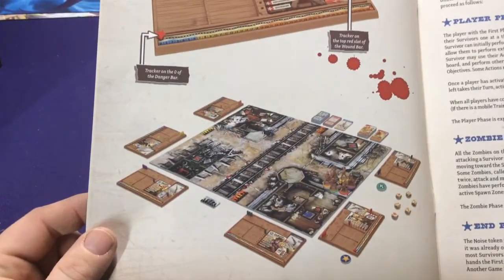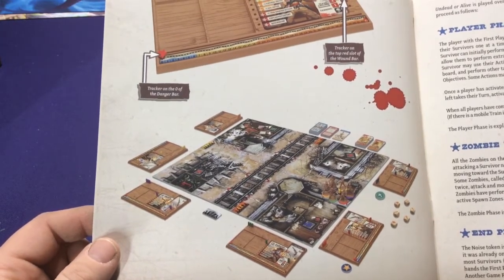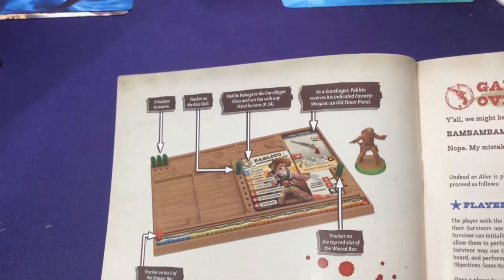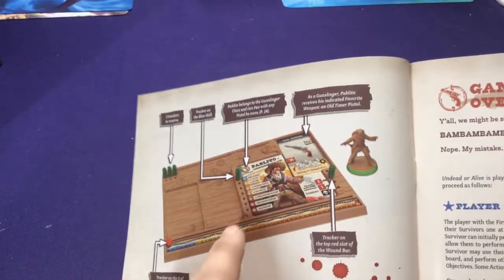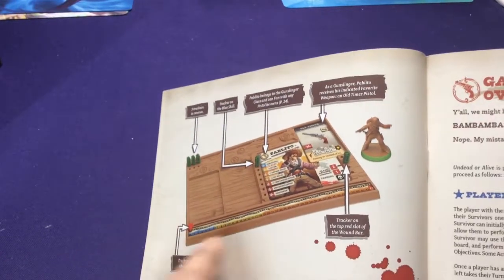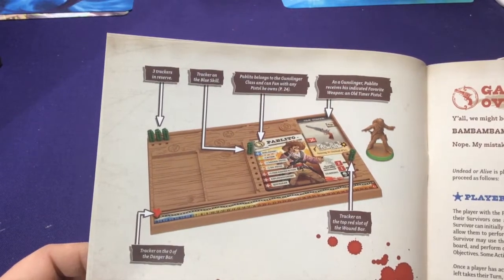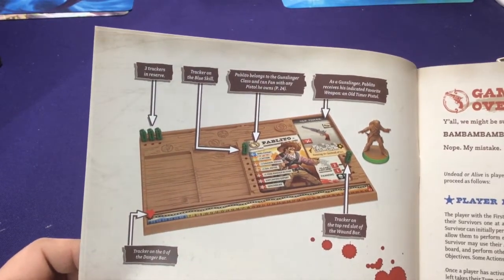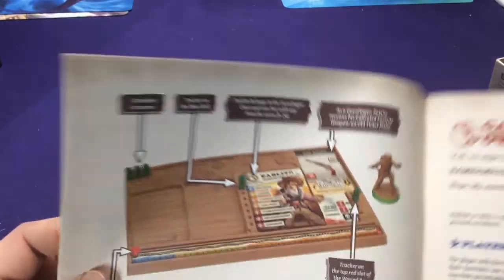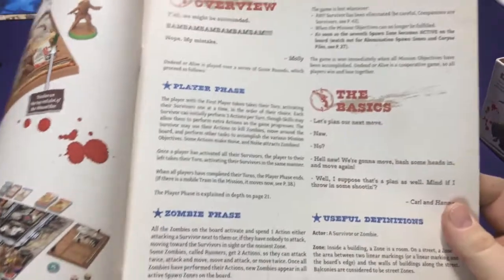Here is a setup for six players showing their board, their starting cards, and all their pegs. You have little pegs indicating health, special abilities, and your starting card. Your tracker on the bottom is your danger bar, which is essentially like an experience meter. You have extra dots up there if you get more abilities.